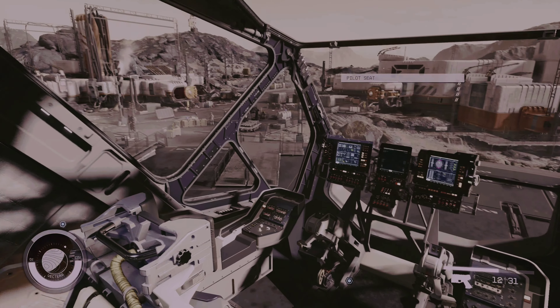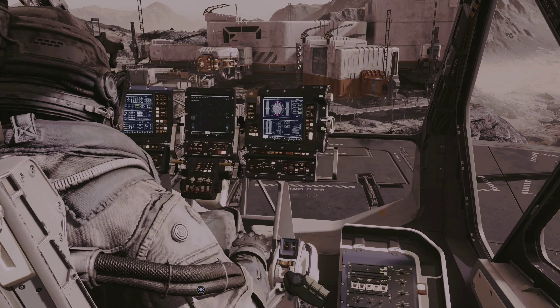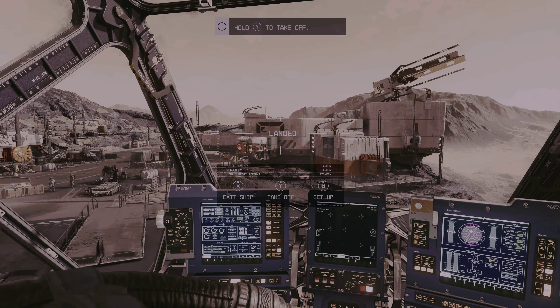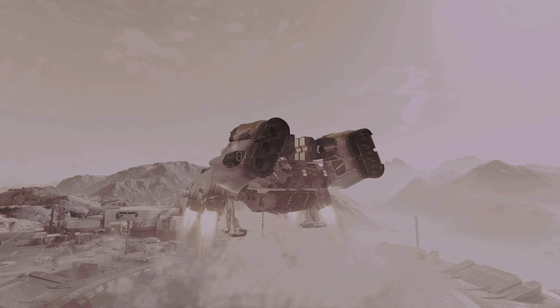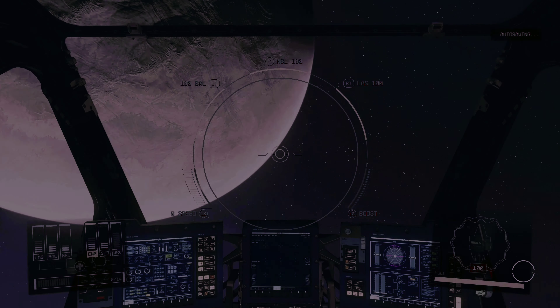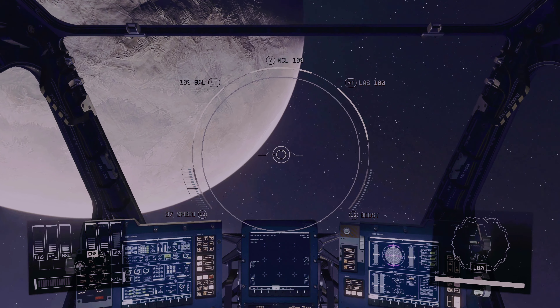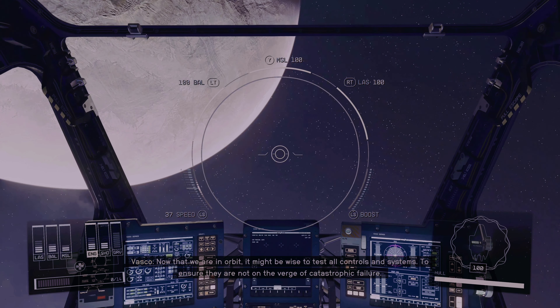I'm sure you all will be absolutely blown away. Let's sit in the helm here. Shields ready, the rest is up to you. I have no idea what I'm doing, but we gon' learn today. Flight systems checked, engines checked. I have ignition. It looks like we're in orbit. Now that we are in orbit, it might be wise to test all controls and systems to ensure they are not on the verge of catastrophic failure.